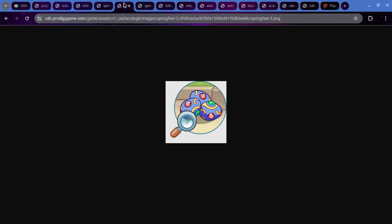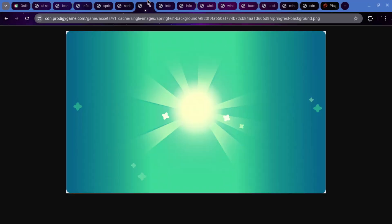This is called Springfest 1. We also have Springfest 3 — there's no Springfest 2. Springfest 3 appears to show searching for eggs on the ground that have an exclamation point over them, which is something they could put into the Springfest UI. Next up is a background image. I'm not sure where this is going to pop up — it doesn't look super related to Springfest.